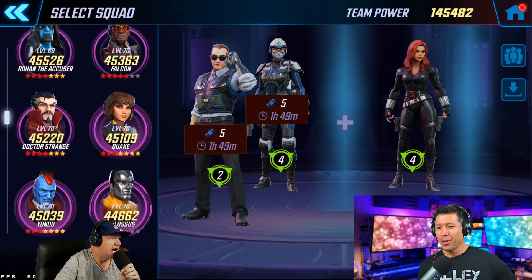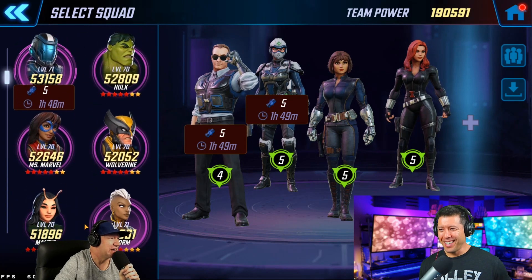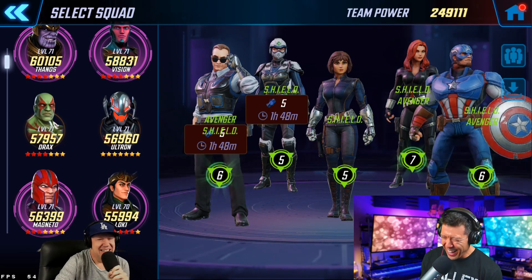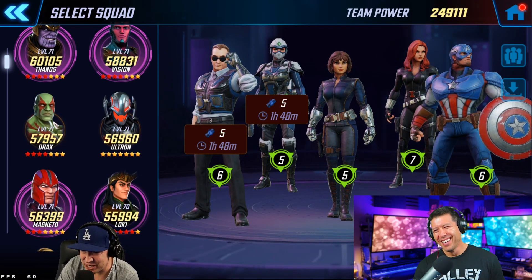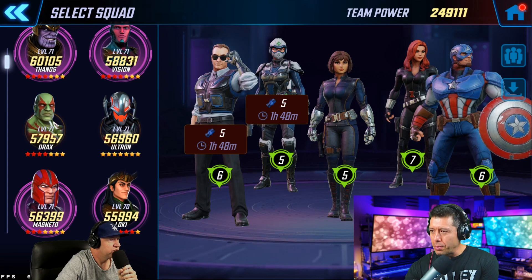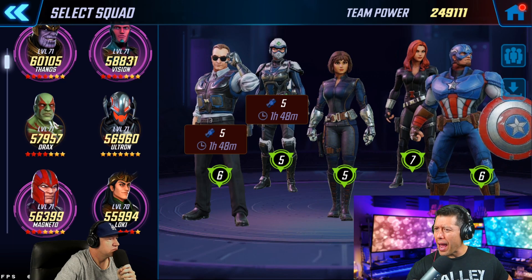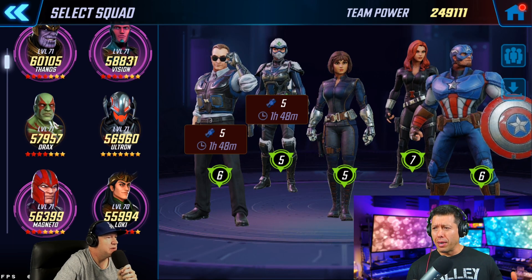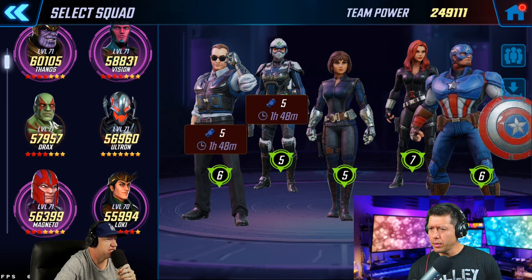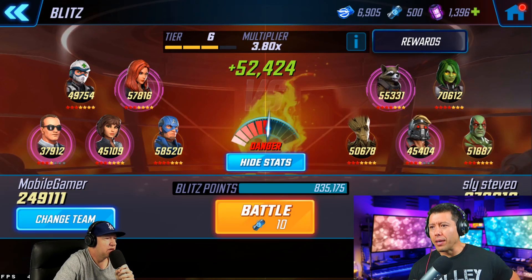I have to put Captain America on the end sandwiched with Black Widow — it's just the only way to do it. The important thing in placement, as far as I can tell, is the Black Widow and Captain America placement. The other three don't matter as much, but I'd have to experiment. Maybe even putting Coulson next to Captain America might make sense, just let Coulson die, and the Medic will revive him automatically. I forgot about the revive — that would work.